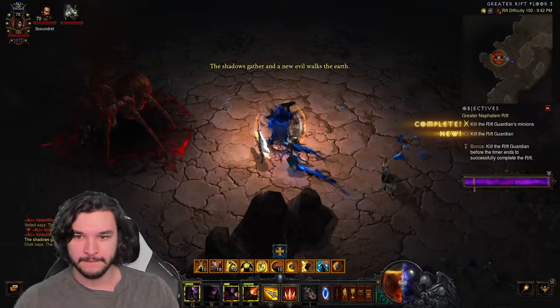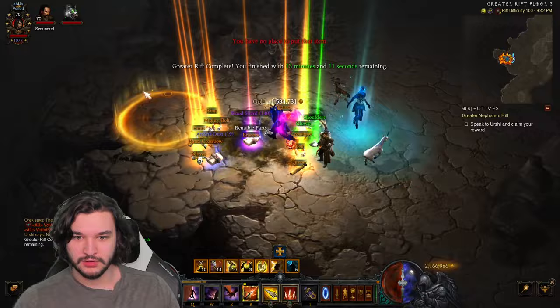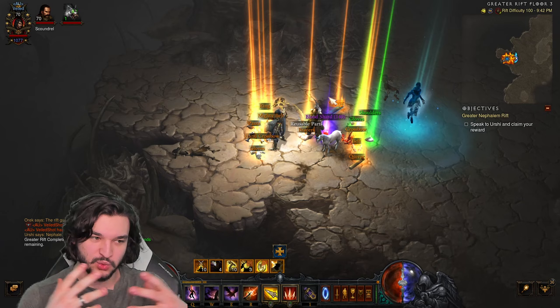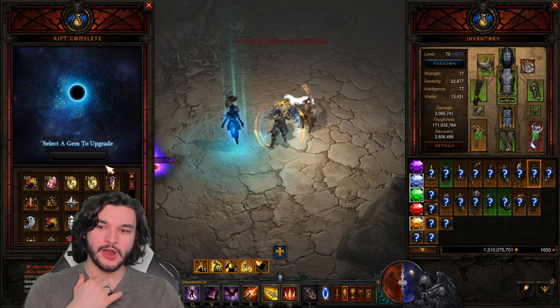Let's wrap this up so you can see the Rift Guardian. I'm going to kill off the Rift Guardian and count all the items — picking up materials first. If you count here: one, two, three, four, five, six, seven, eight, nine, ten, eleven, twelve. A total of 12 pieces — that is the maximum amount you can pick up, which is exactly what we were looking for. So if you're looking to gear up a character, the maximum viability of Greater Rifts is going to be 100.